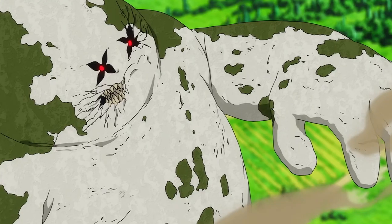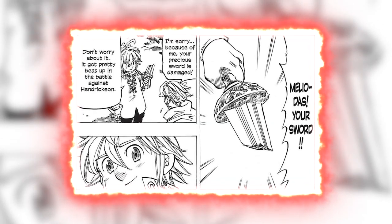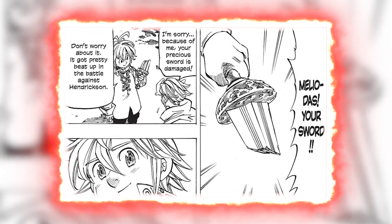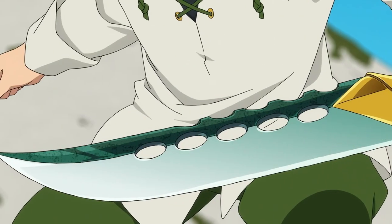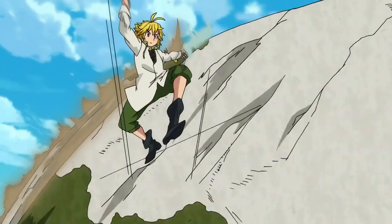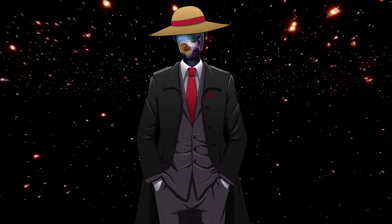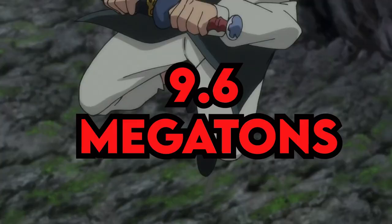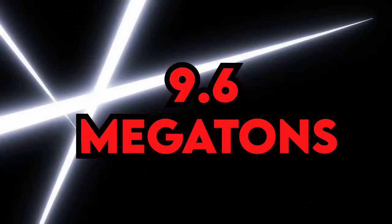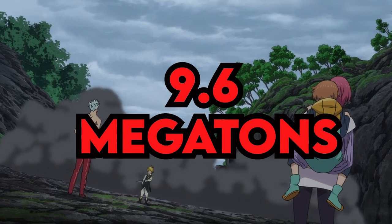We see where Meliodas with Liz's sword could not even scratch an Albion, and the sword shattered — partly due to damage racked up from prior battles such as with Hendrickson. However, when Meliodas's sacred treasure Lost Vein was returned to him by Merlin, he was easily able to slice through the Albion. To truly appreciate this feat, we have to figure out how durable the Albion is. We already know Meliodas with Liz's sword had an attack potency of at least 9.6 megatons or city level, so the Albion is obviously at least that. But we can go deeper.